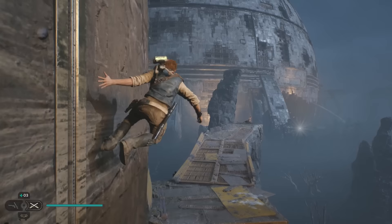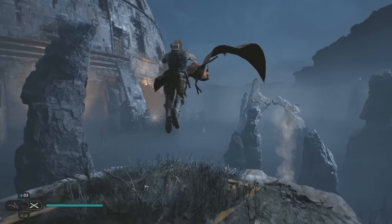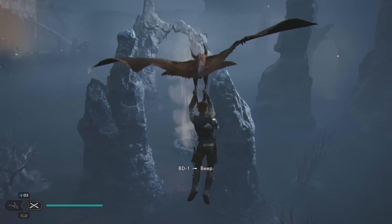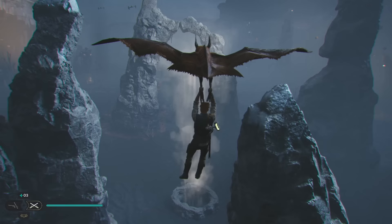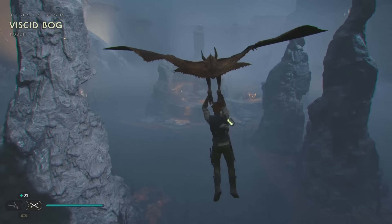We're going to go here — wall run. Before we get on the bird, I'm going to look at the map and make sure I know what I'm doing. Okay, we're just going to go straight. Now we're in the Viscid Bog.